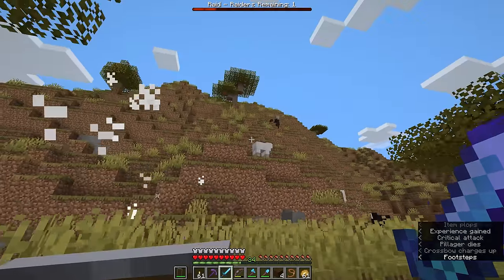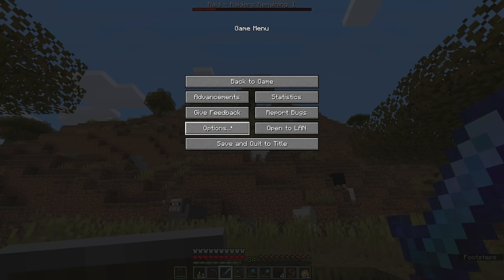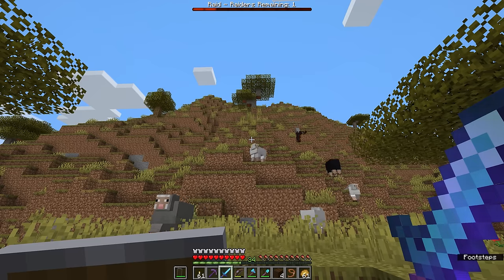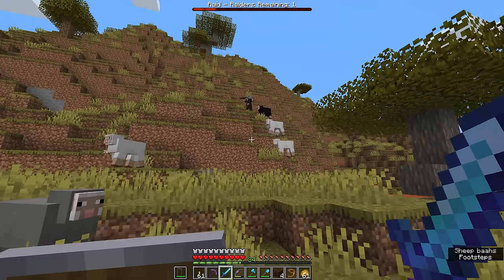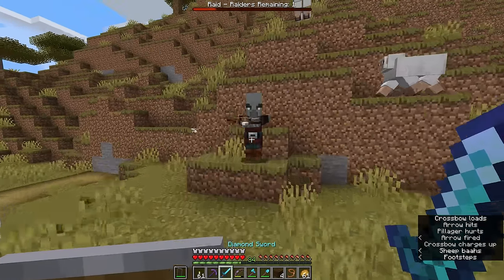We have one raider remaining up there on the hillside. The difficulty we're playing at is going to make a difference to the intensity of these raids. I'm still playing on normal difficulty. If you play on easy difficulty you're only likely to encounter three waves before the raid completes. Here on normal difficulty there will be five waves, and on hard difficulty you will get seven, plus an additional wave for each level of the bad omen effect you had when you entered the village.